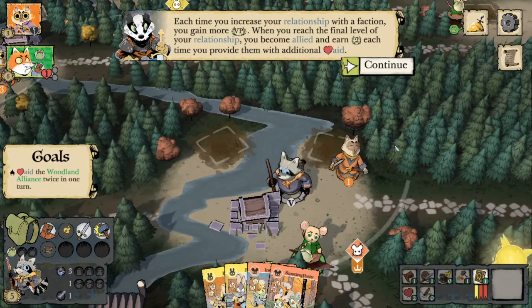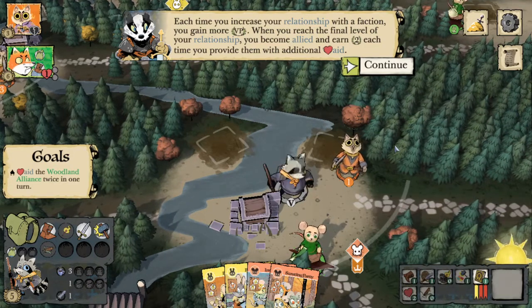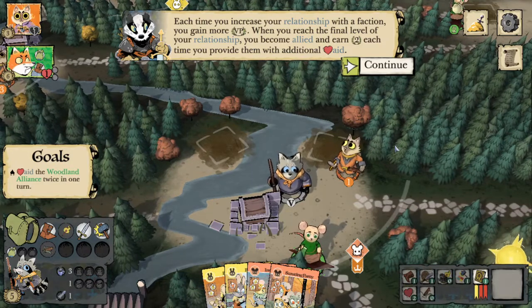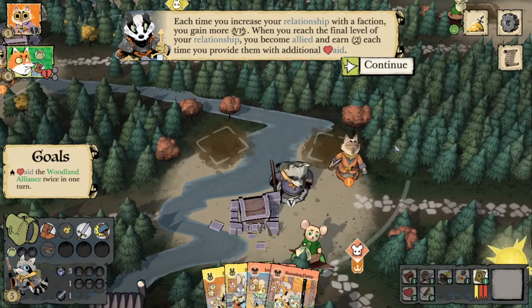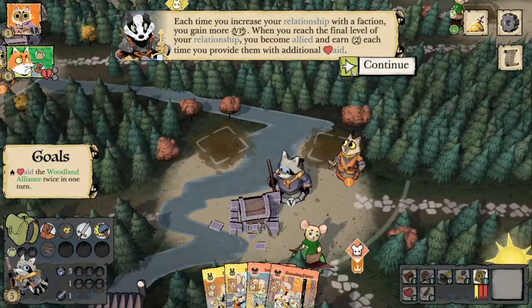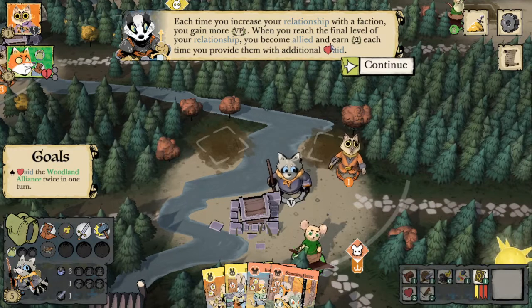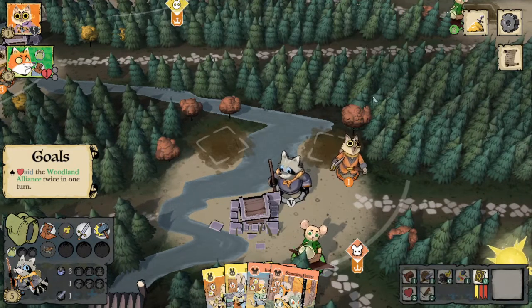Against experienced players, they will be attacking you in order to slow you down. And even if you remove one of their warriors while defending — a battle you didn't choose to initiate — you still go hostile, which doesn't allow you to gain points through aiding them. This especially prevents you from reaching allied and earning two points per aid, which is really powerful.